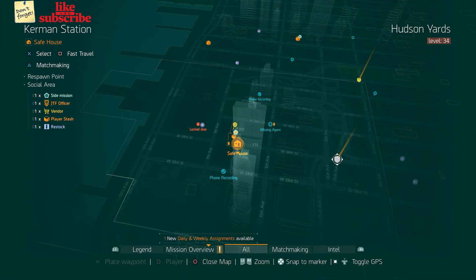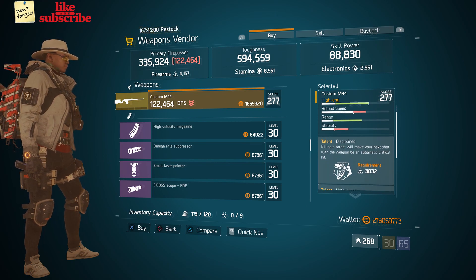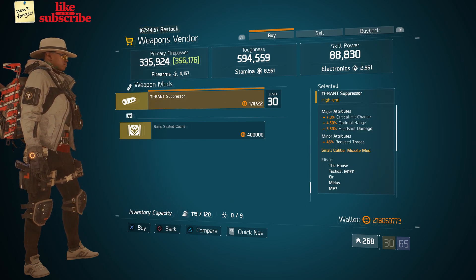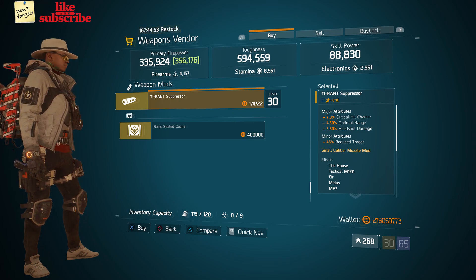For our next gear items, head over to Kermit Station — the weapons vendor has a Custom M44. Also we got a Tyrant Suppressor with 7% Critical Hit Chance, 4.50 Optimal Range, and 5.50% Headshot Damage.